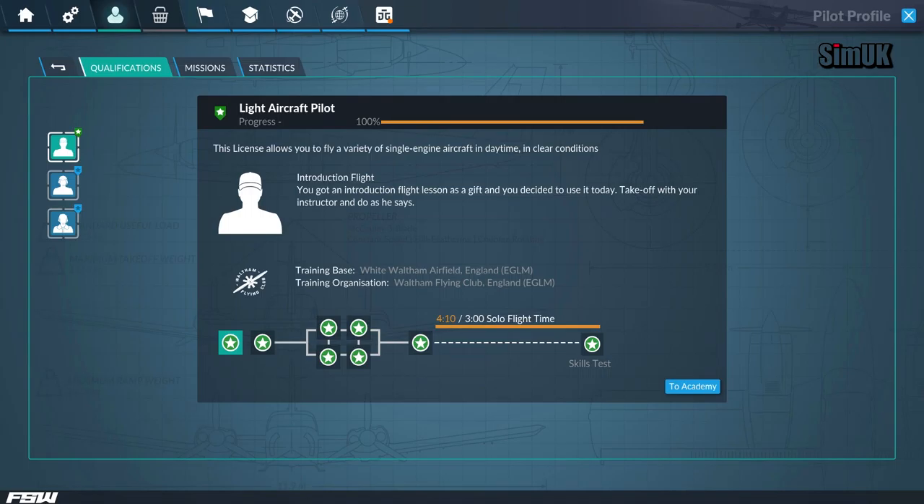Honestly and truly, for me, it is these pilot training sessions and the fact that you can be awarded a license - that, in conjunction with the missions - that really makes Flight Sim World an exciting option for me. I'll be totally honest: if you took missions and training and the licensing and put it into a game like X-Plane 11, then I don't think I'd ever come back to Flight Sim World. It's not as good as X-Plane 11, and it is just these features of training and missions that really stand out as Flight Sim World's USP.